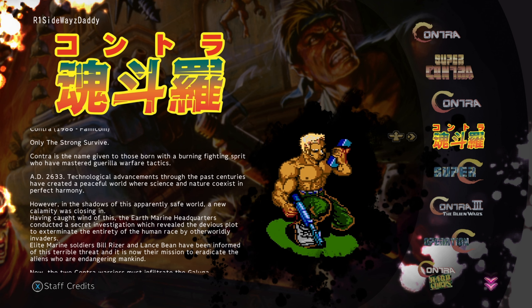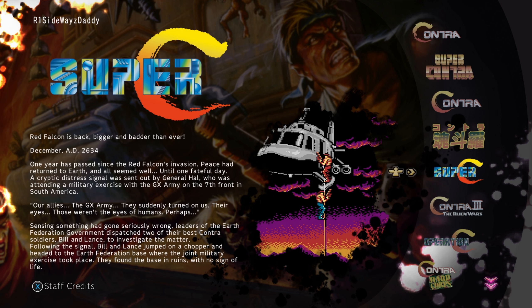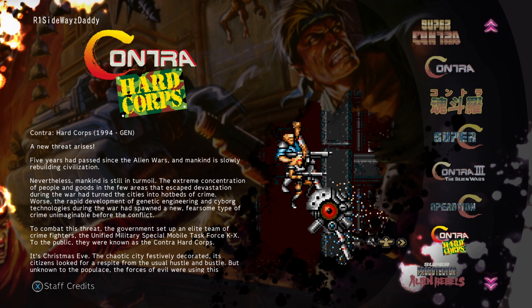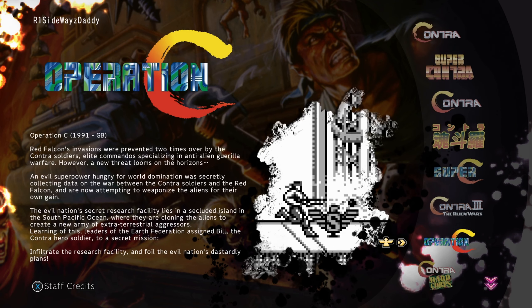Contra 1988 was basically a Japan-only Famicom release. Super C released 1990 on the NES — I own that one too. Contra 3: Alien Wars was on Super NES — played it but never owned it. Operation C was on Game Boy. Contra: Hard Corps released in 1994 on the Sega Genesis. There's also Probotector: Alien Rebels on Super NES in Europe, and the standard Probotector on the Mega Drive in Europe — which is essentially the Sega Genesis for North America — plus some bonus books.